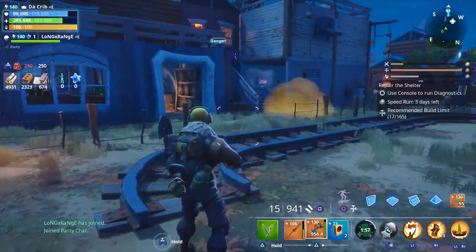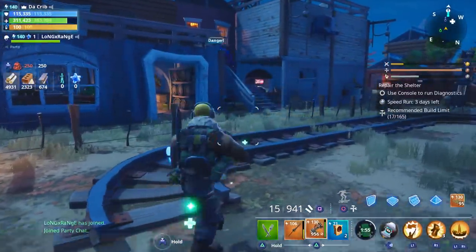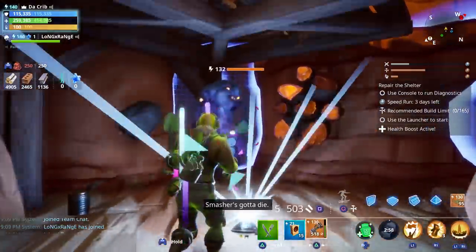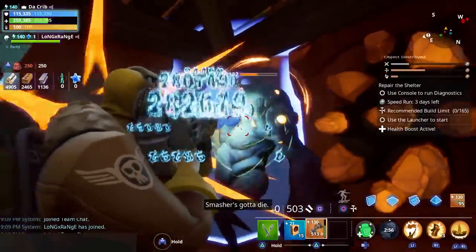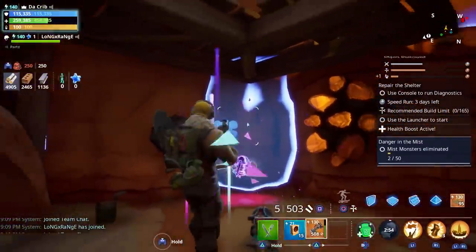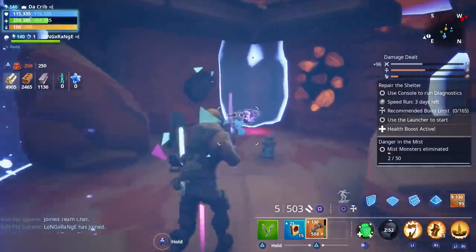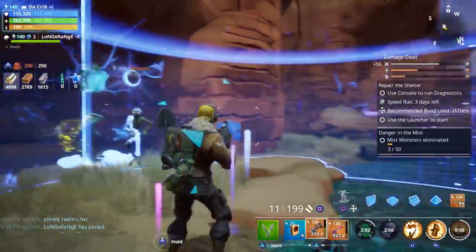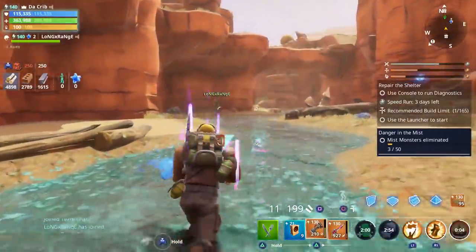First we're going to start off with this power level 132 smasher. With our current loadout we have a total of 15 rounds in the magazine and it uses shotgun shells. It took us a total of 10 shots to kill him. Next up, let's try it out against this blaster — it only took us four shots to kill him.